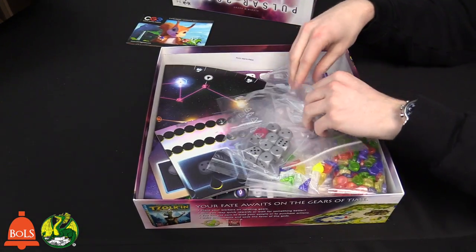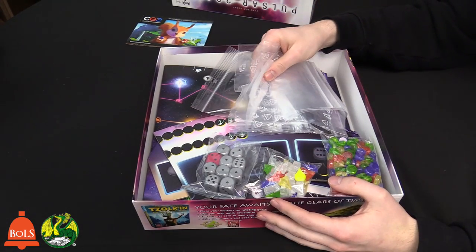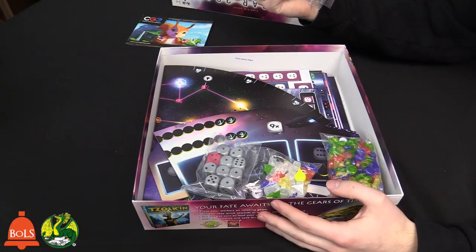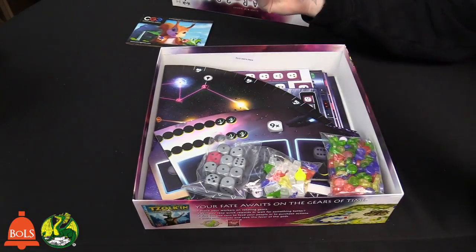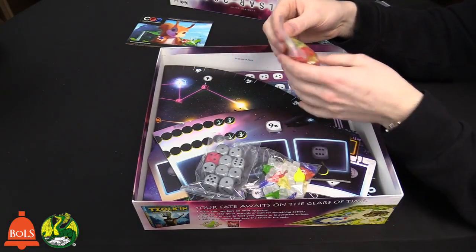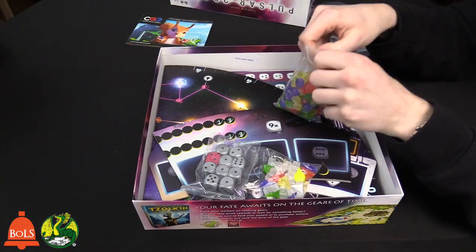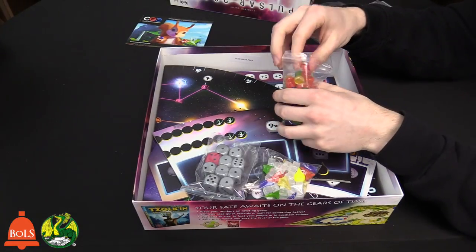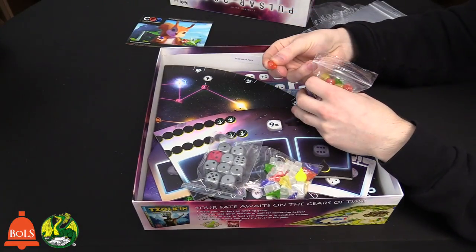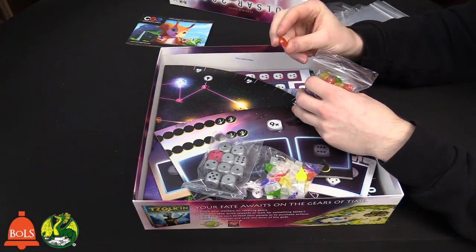Got a bunch of baggies. The reason we like the extra baggies is because you get all the tokens in there — they're obviously not punched out yet, so you need the baggies when they are. These are your kind of player tokens. They're not candy — they look like it, but I'm not going to taste test it. They're plastic, little hockey puck-shaped tokens.